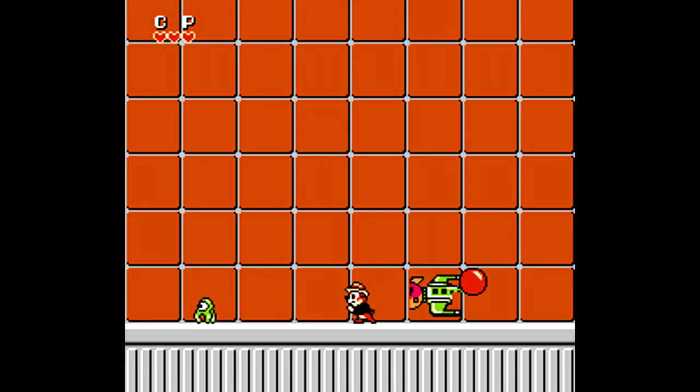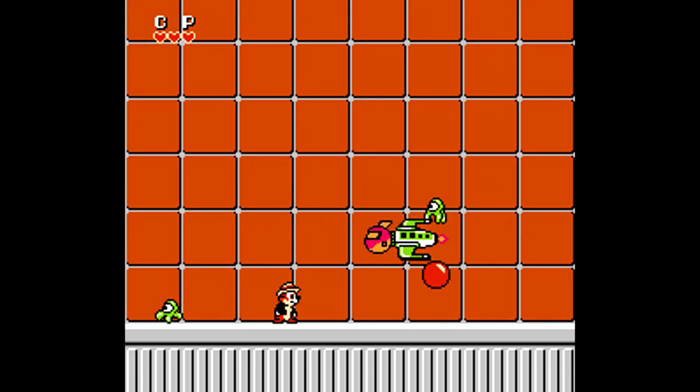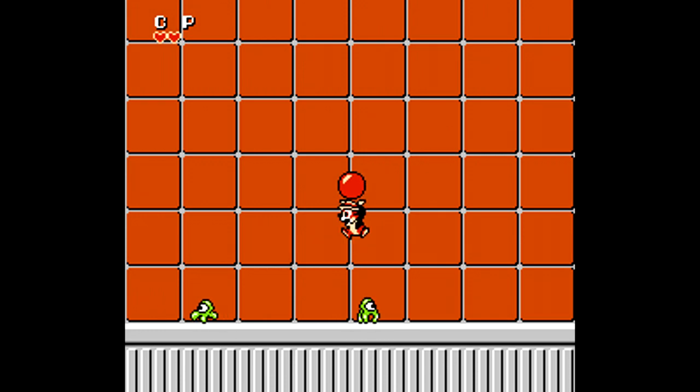Here we go with the next boss, which is this alien spacecraft that flies back and forth. It's random where it ends up coming out, so you just have to be ready and launch the ball in its direction in order to damage it. After a couple of hits it goes down, and we move on to the next zone.